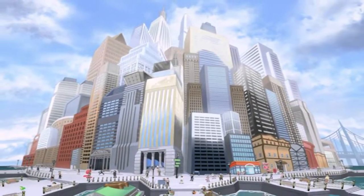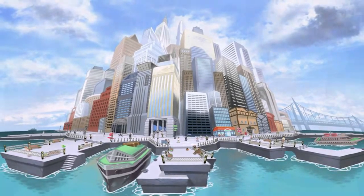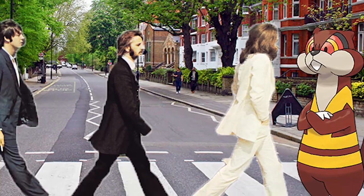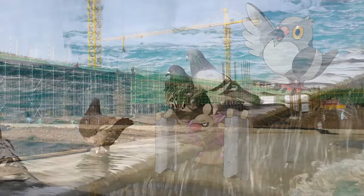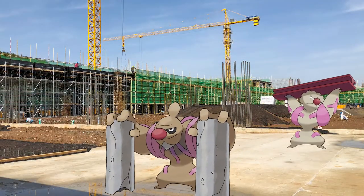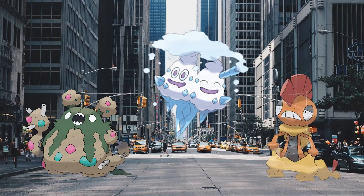Because of this, many Pokemon designs in this generation have an urban influence, such as Watchog being based on a crossing guard, the Pidove line being based on pigeons, the Conkeldurr line being influenced by construction workers, as well as Pokemon like Garbodor, Vanillish, and Scrafty all making sense in an urban environment.